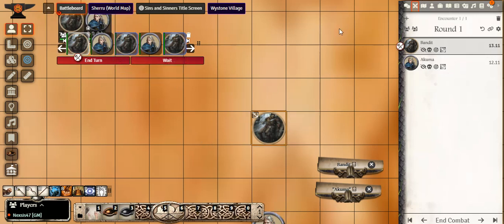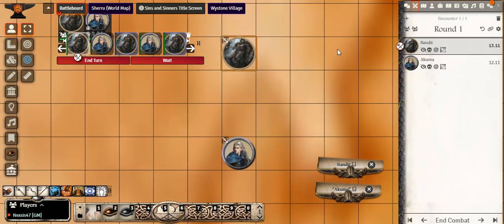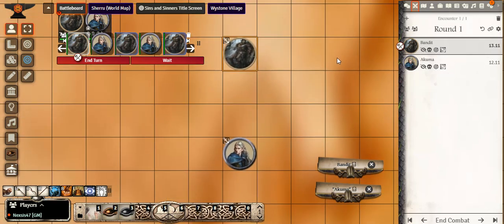In combat you have two free actions: movement and attacking. Or you can hold — which is Wait — your turn. For example, if you're an archer and want to wait until you get a really good shot, you hit Wait and your turn comes when the situation arises. It's kind of like D&D where you hold a turn and can react to something going on.